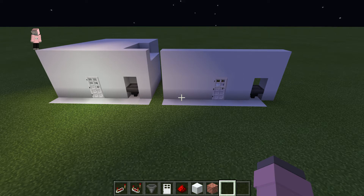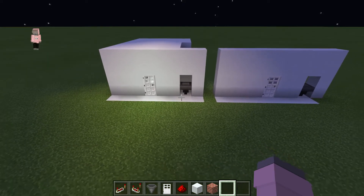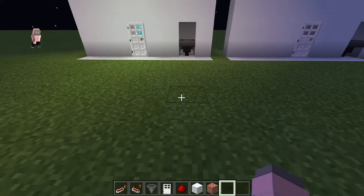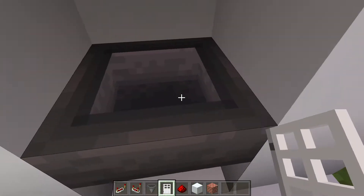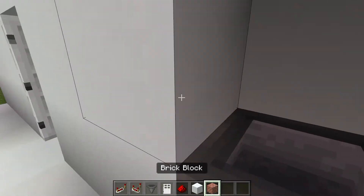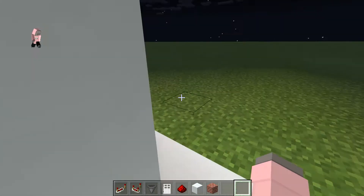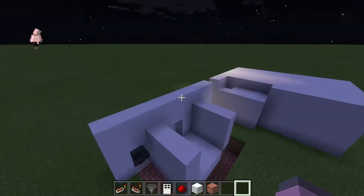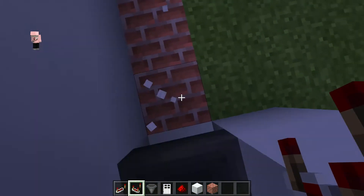Hey, hello everyone, welcome back to Mystical Planet 20. Today I want to show you another way to hide your stuff, and it's pretty simple — actually very simple. All you gotta do is put the item in the hopper and there you go.